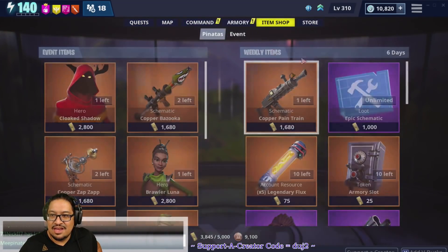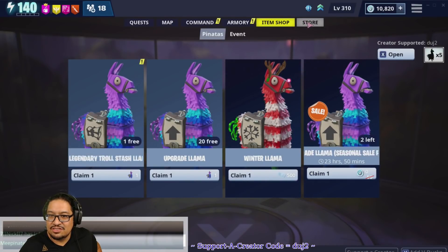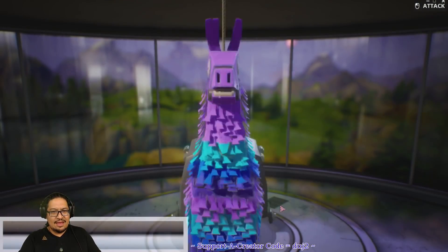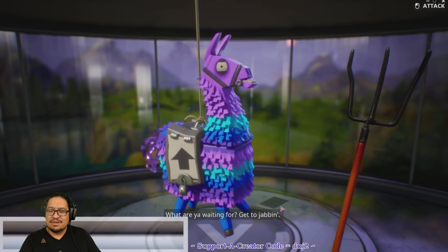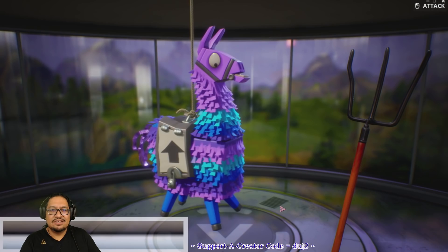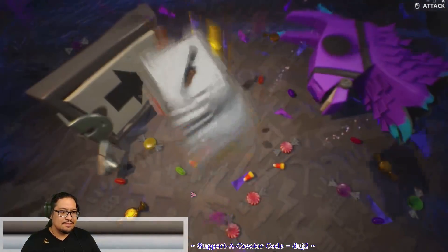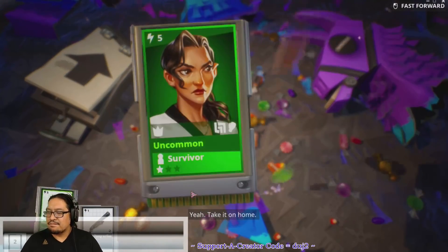Let's check out the pinatas — we've got the winter llama, we can go ahead and open these two right now. I have a free legendary troll stash llama — I'm not sure why, but I'll take it.